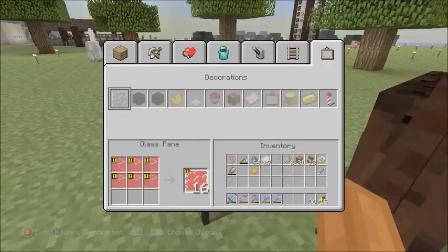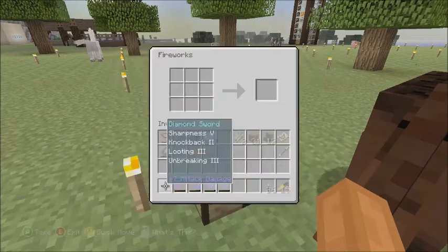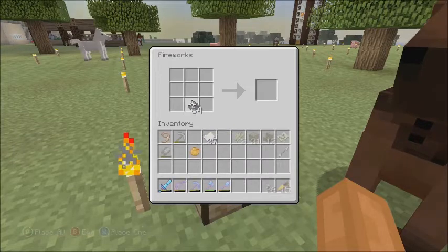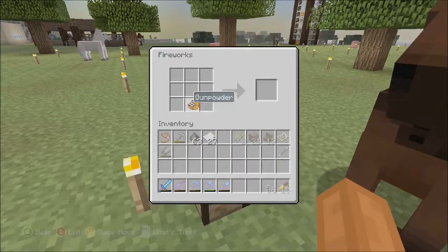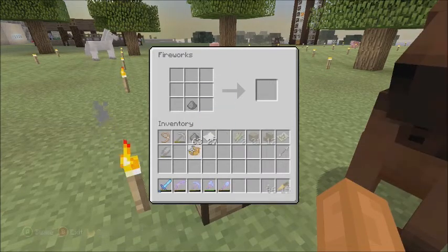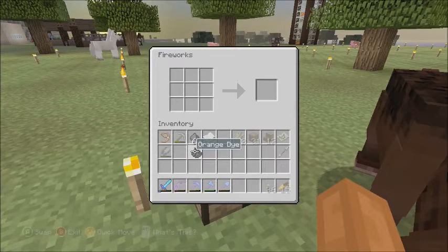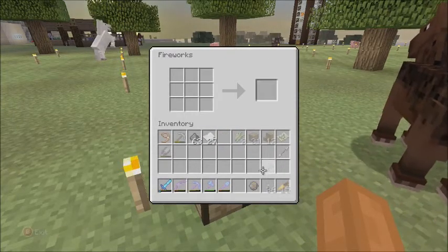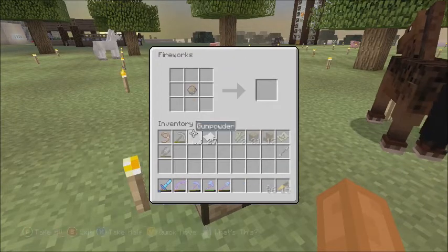If you go to the crafting table and want to make a rocket, a manual crafting interface will pop up. It'll be something like this. I don't particularly love it — you have to drag everything up there, which is a little harder. It's not my favorite, but you can do it.